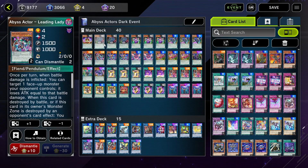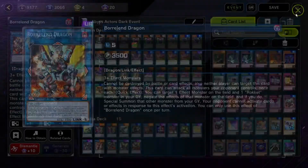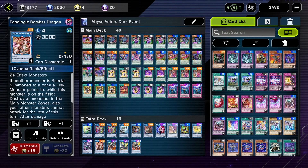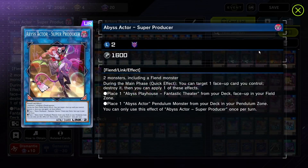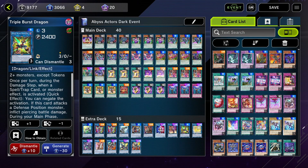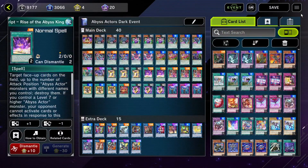Essentially the point of the deck is you're running a Pendulum deck and you just special summon the field with a bunch of Pendulum monsters, which can allow you to go into links like Boral End, Boral Sword, Boral Load, Topologic Bomber Dragon — whatever you want. But the main ones you're going to be going into are Abyss Actor Hyper Director, which is a Link 1 Abyss Actor-specific card, and Abyss Actor Super Producer. All the other links are just there for options. I like this deck because you're able to spam the board and destroy a lot of face-up cards. The only downside is that you're not really able to destroy face-down cards, so if your opponent sets a lot of spells or traps, you're going to have a hard time getting past that.